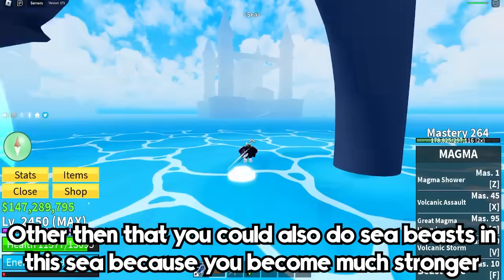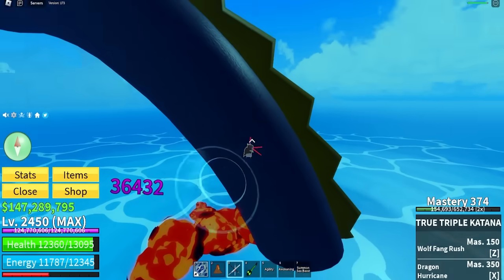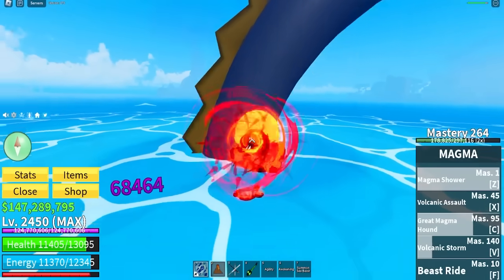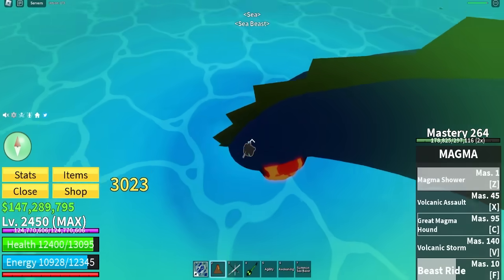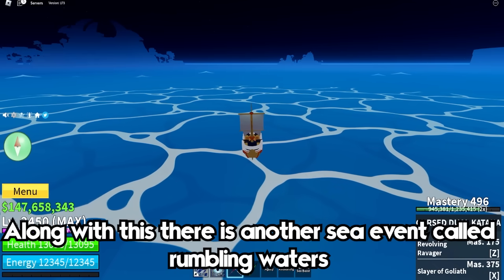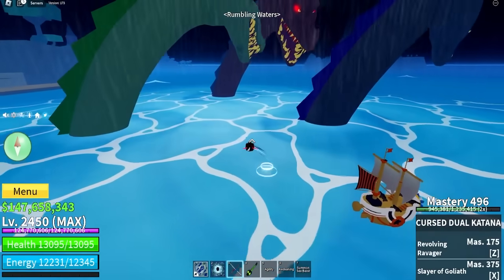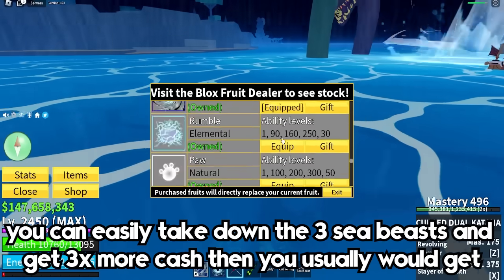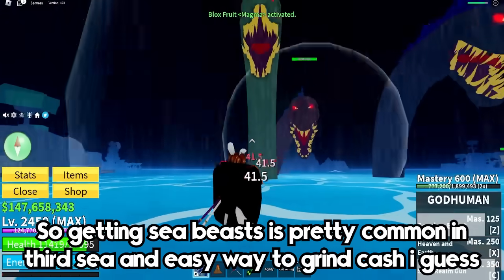Other than that, you could also do sea beasts in this sea if you want, because you will be much stronger and will be able to kill sea beasts much faster. Along with this, there is another sea event called the Rumbling Waters. It's the same thing as sea beasts, but this time instead of 1, three spawn at once, and they give the same amount of cash as normal sea beasts. So if you have magma awakening and the fishman race, you can easily take down all 3 sea beasts and get 3 times more cash than you usually would. Sea beasts are pretty common in third sea and are an easy way to grind cash.